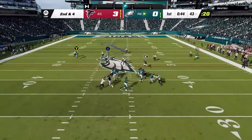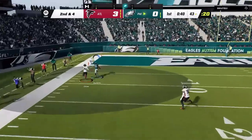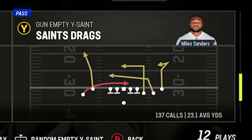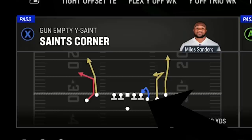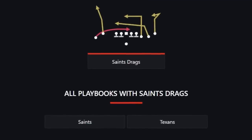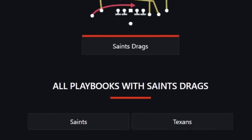Next up, I have a route that beats multiple coverages from one of my favorite offenses — the Gun Empty Y Saint. The route can be found in two different plays: the Saints' Drag and the Saints' Corner. The Saints' Corner has slightly better blocking due to the tight end being on a check and release, making it a much better option for Man Zero. These plays can also be found in the Texans' playbook, as they're the only other playbook in Madden with this rare formation.